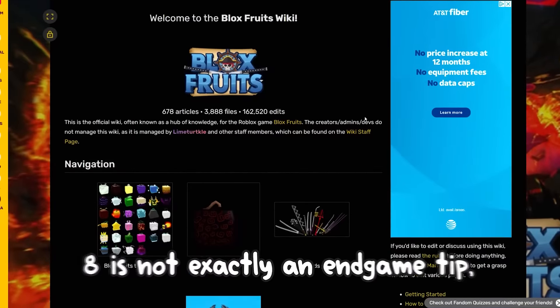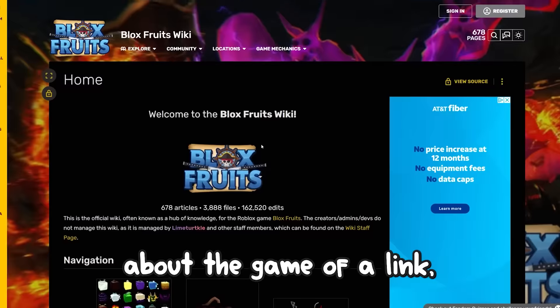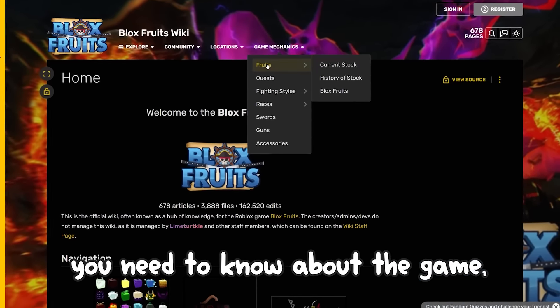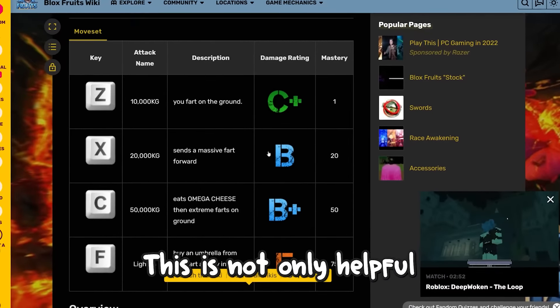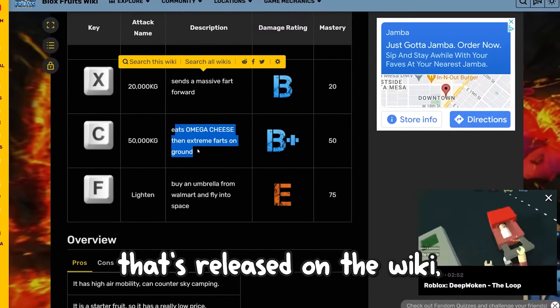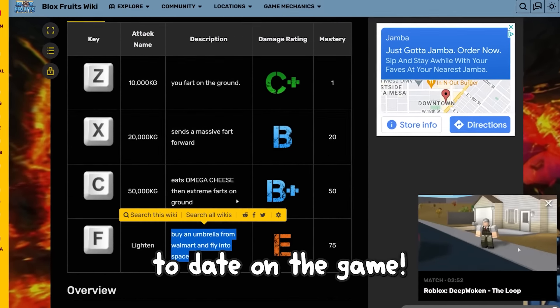Coming in at number 8 is not exactly an endgame tip, but it's incredibly useful for learning about the game. I'll link a website in the description called the Blox Fruit Wiki. This website has almost everything you need to know, including level guides, tips, weapons, fighting styles, guns, and more. It's helpful not only for beginners but also for higher level players. Whenever there's an update, you can find everything released on the wiki, making it a valuable resource for staying up to date.